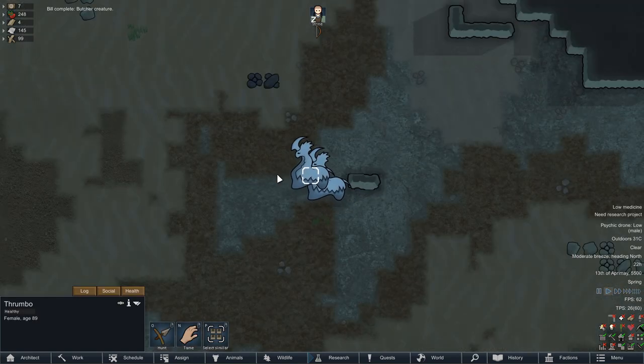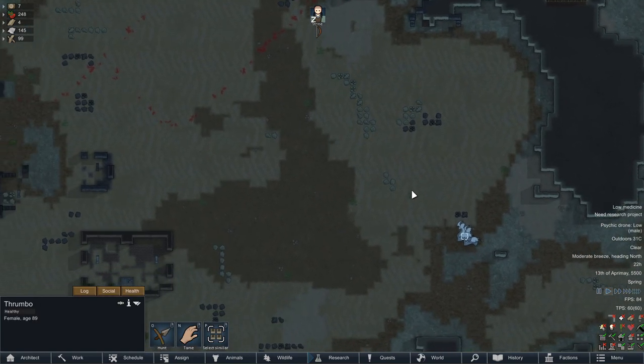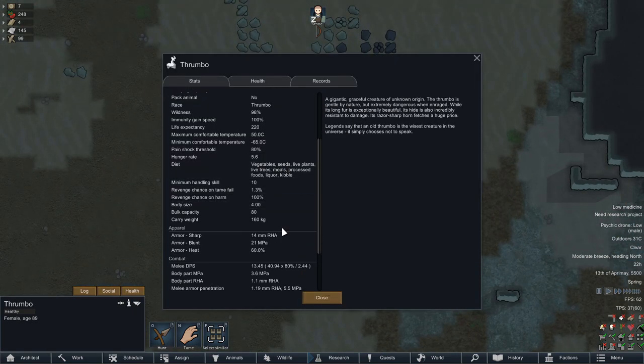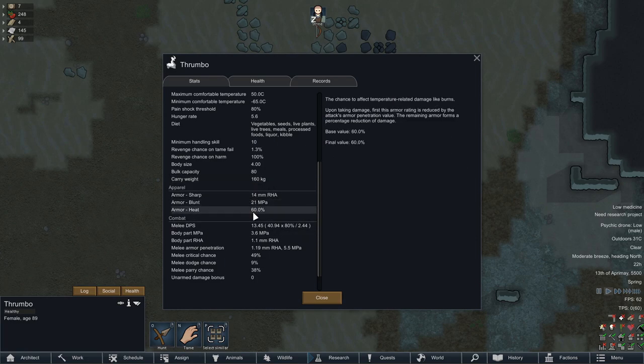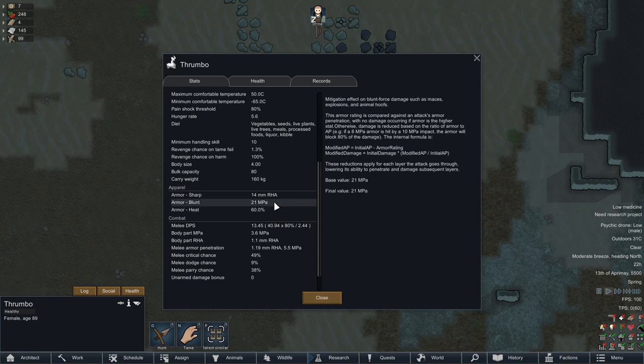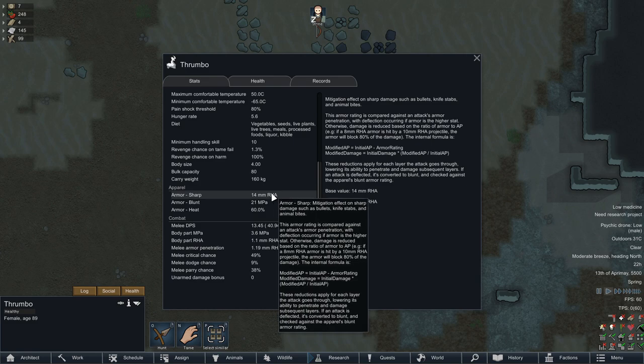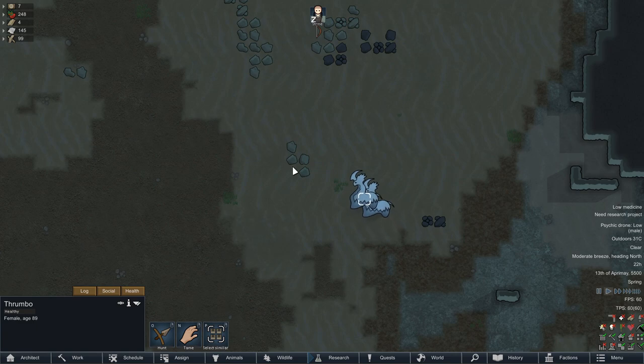Ooh, rare thrombos. Normally I would make every possible effort to go and hunt them, but with our current weaponry, we literally don't have the means to penetrate their armor. In Combat Extended, armor works as basically an armored plate. The armor of the thrombo is equivalent to about 14 millimeters of basically tank armor — a thrombo is as armored as a tank, and we need special rounds to even penetrate them. Unfortunately we don't have any such ammo, and our buckshot is going to do absolutely nothing to these magnificent beasts.